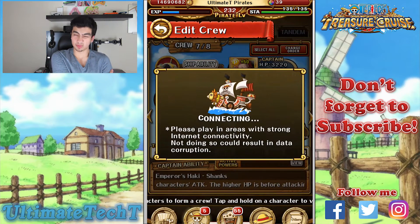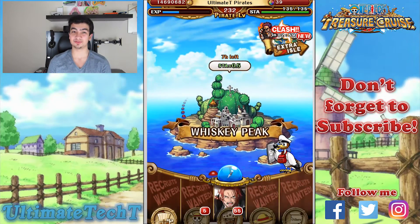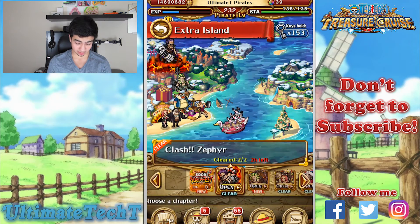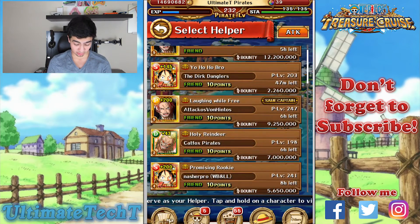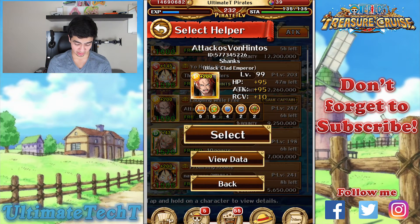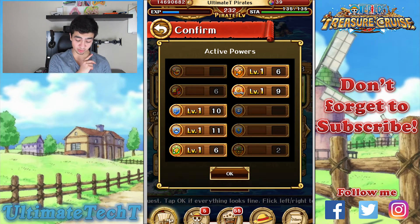Most of you could probably find a good Strong Willed Shanks friend captain. I'm just trying to find one with good bind resistance. We need level 1 bind — that's really important. Make sure you have level 1 bind for this first raid boss. All other sockets are nice to have but not required.